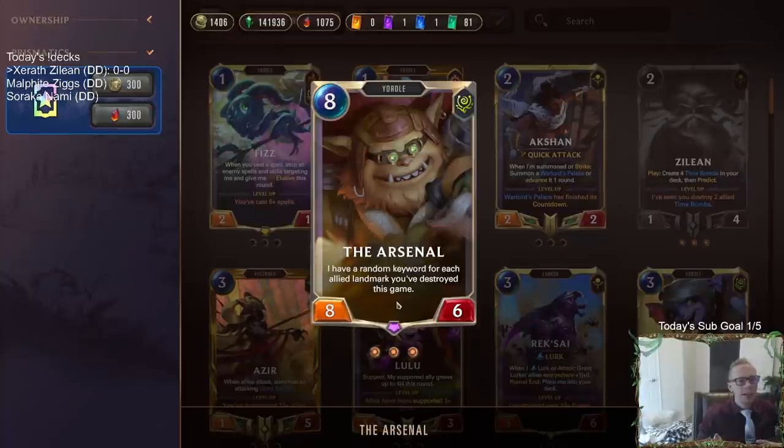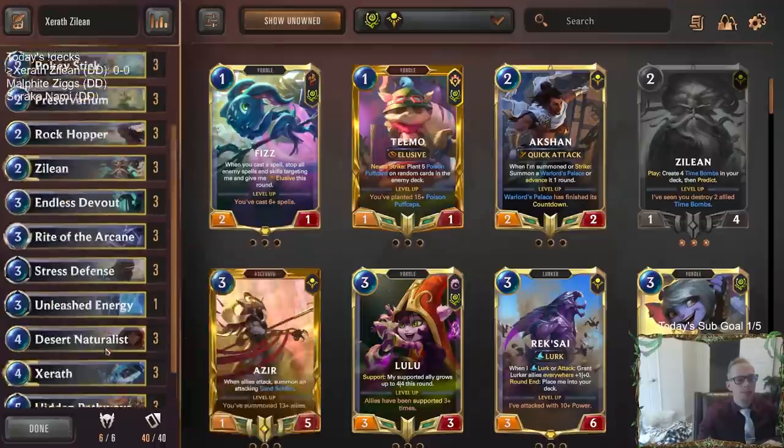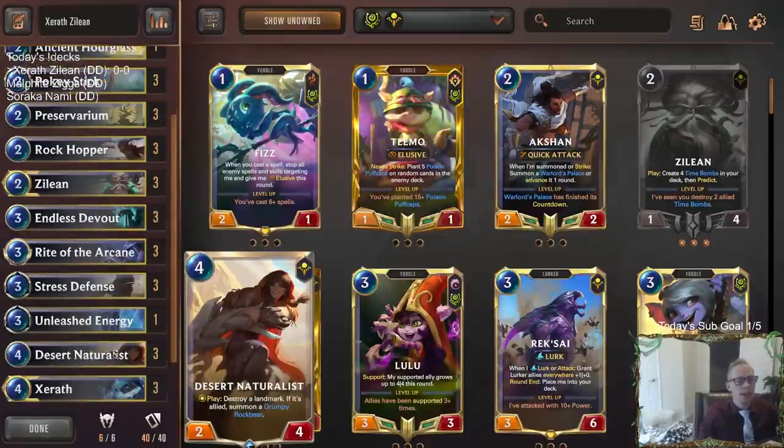Now the Arsenal is bugged right now — it does have Spell Shield infinitely, and the Spell Shield never goes away, so that's obviously a problem. But that's supposed to be fixed tomorrow. They announced some hotfix changes with five card changes, and they would be fixing that bug. So even though we are playing it today, because this is whenever the donation deck came up, hopefully we won't really take too much advantage of that ability.